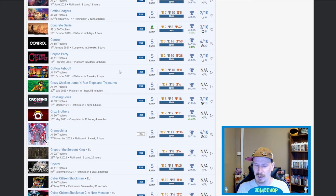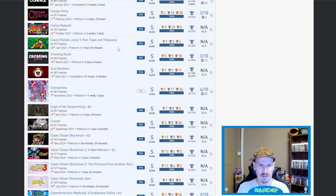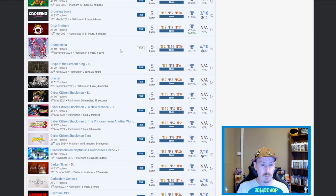I'm not going to pay full price for Cotton Reboot, but if it was around five pounds I'd get it. I do like this style of game and I've quite recently done Cotton Fantasy. Fair play on that one. Crazy Chicken Jump and Run: Traps and Treasures — nice, sounds fantastic. Crossing Souls — no clue. Cruise Brothers — no clue.